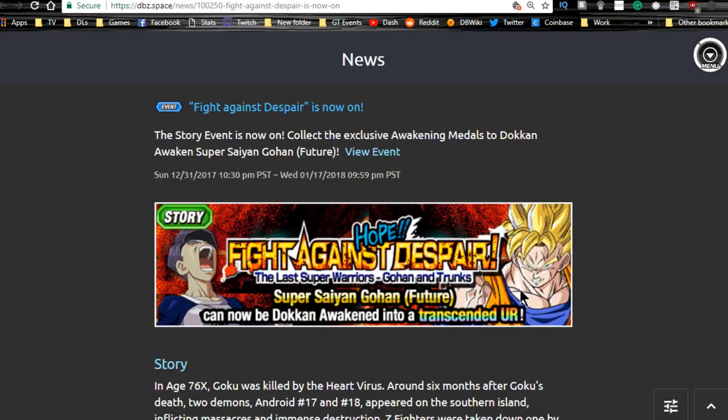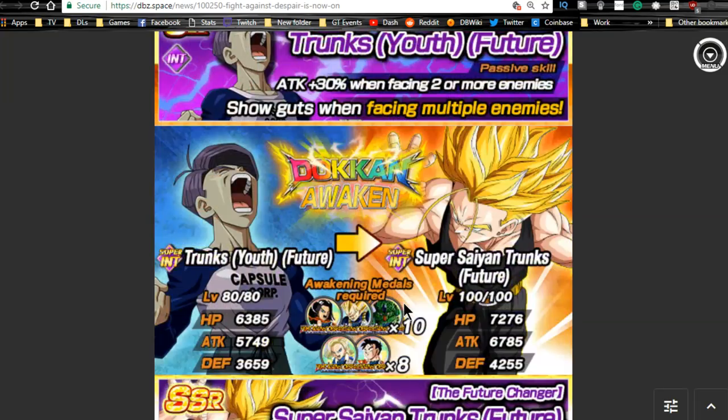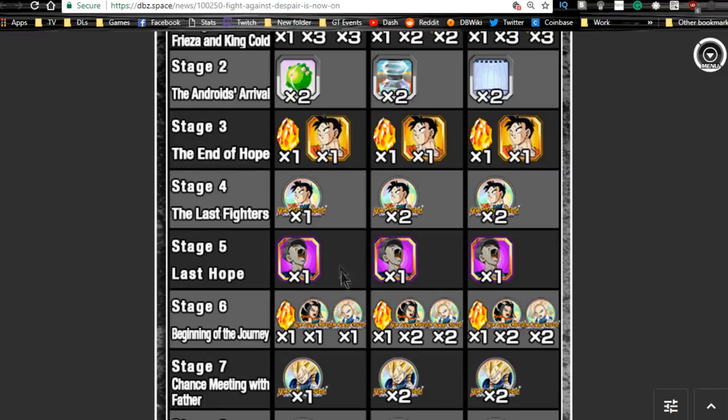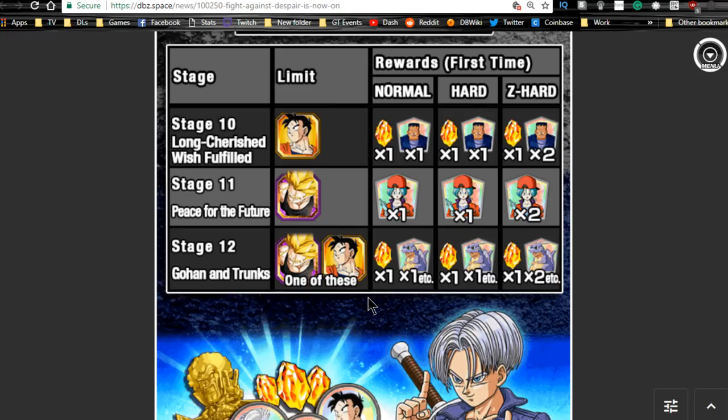First up is Fight Against Despair, which is now on. This is the Future Trunks arc — the Dragon Ball Z version, not Dragon Ball Super. The event is Fight Against Despair: Last Super Warriors, featuring Gohan and Trunks. It has some really good units, including the awakening medals for Future Gohan — the Technique one. If you want to Dokkan awaken him, you can use the Gohan medal available on the Last Fighters stage. You can also grind out Stage 5 Trunks, the base form, and get him up to Super Attack 10 or Dokkan awaken him.